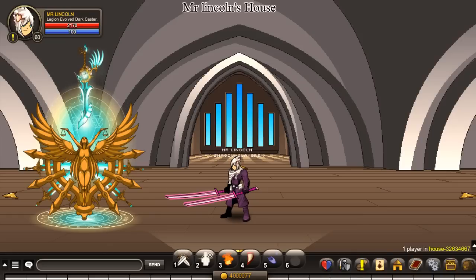Hello guys, so today I'll be showing you how to get Doomwood rep fast. First of all, you want to join Light Guard — type in slash join Light Guard.